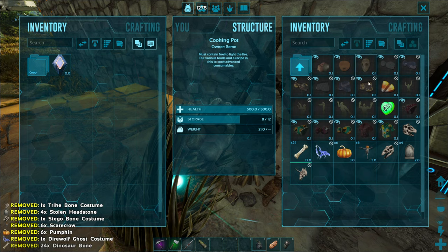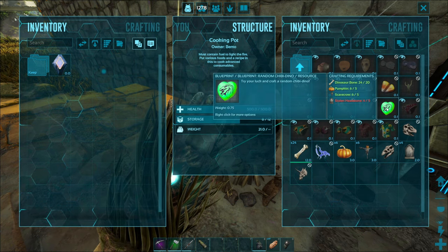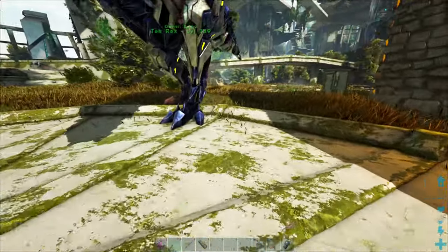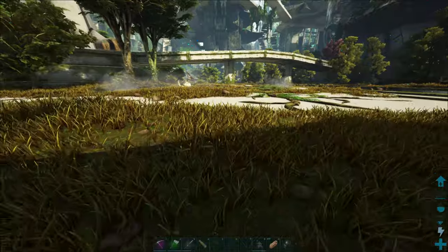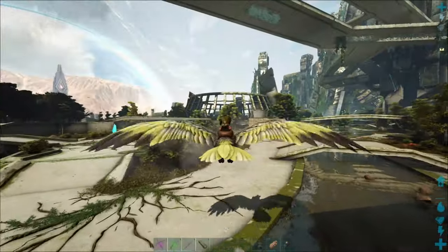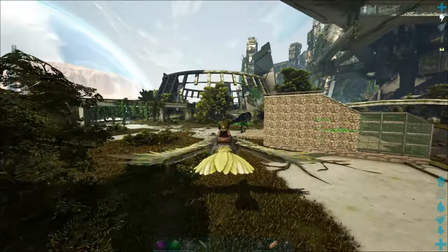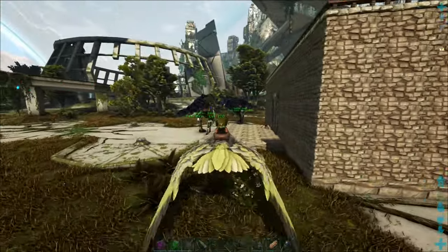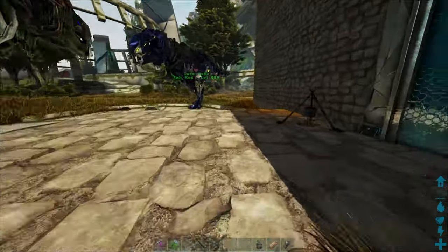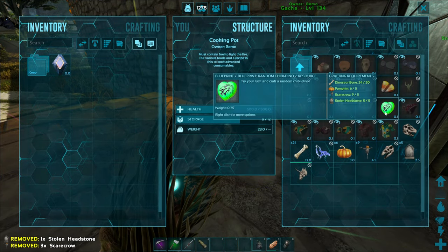Put everything in there. One more headstone and we can try to see if that's going to come out with a special chibi or not. Let me run around and see what I can find. Well I got one - had to fly halfway around the map, got a couple more of the pumpkins and only one of the other one. Really really hard to find those things. So let's go ahead and craft this up.